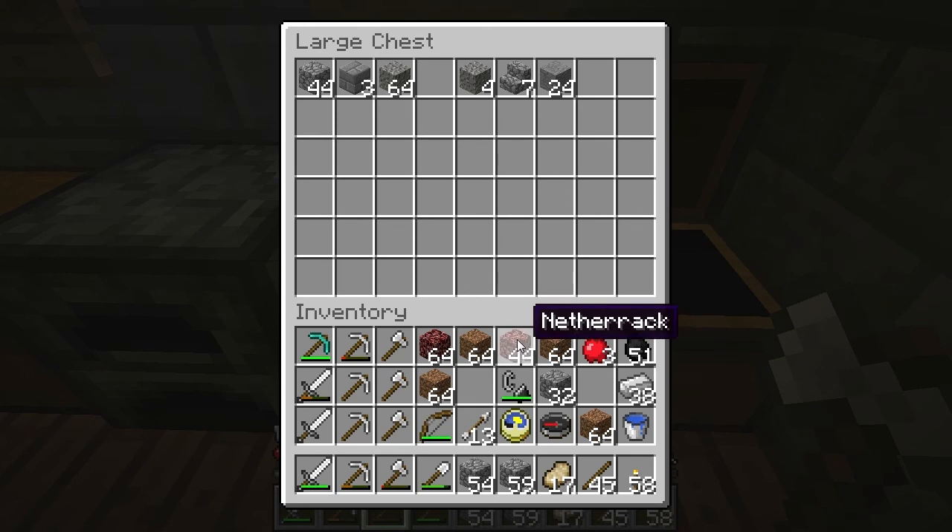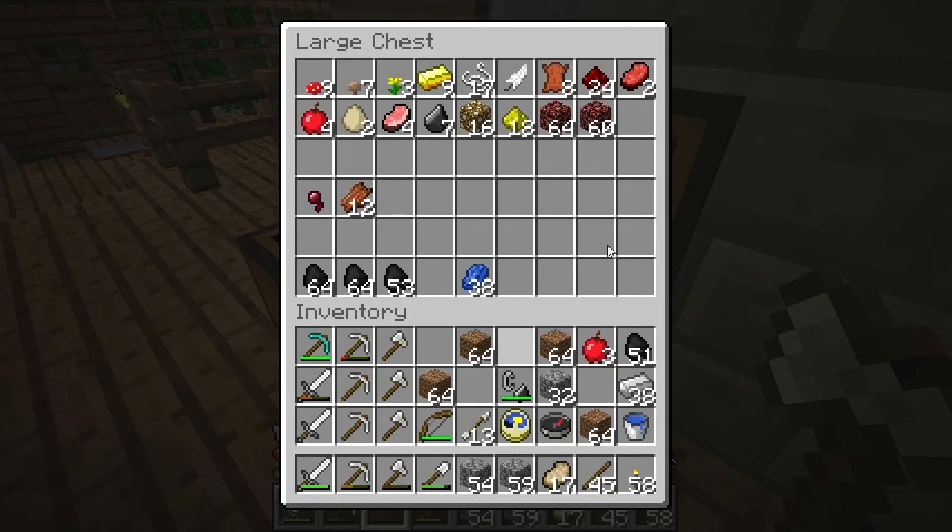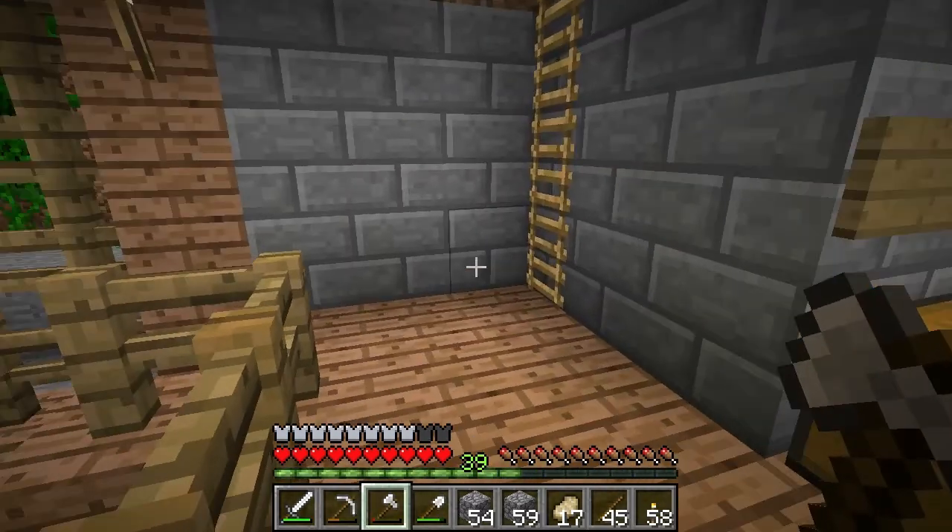Let's store — where did I store my netherrack earlier? I think it's here, yeah. Store my netherrack, store the apples. Wow — seven apples. I'm glad there's a way that they drop now — they didn't used to exist. You had to get lucky and find apples in chests and stuff.